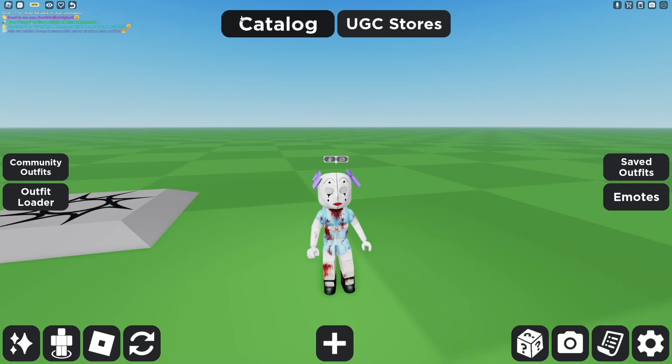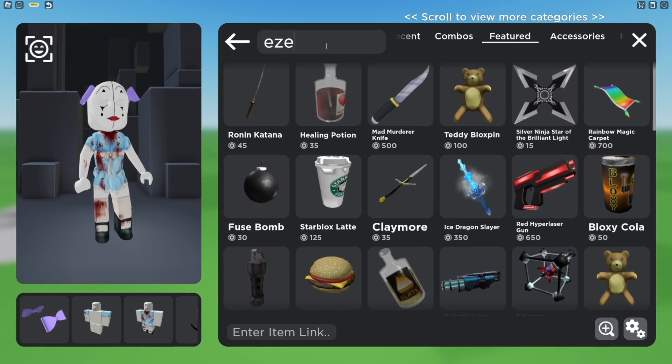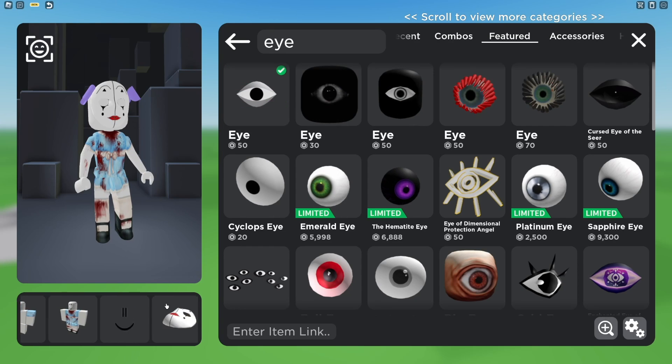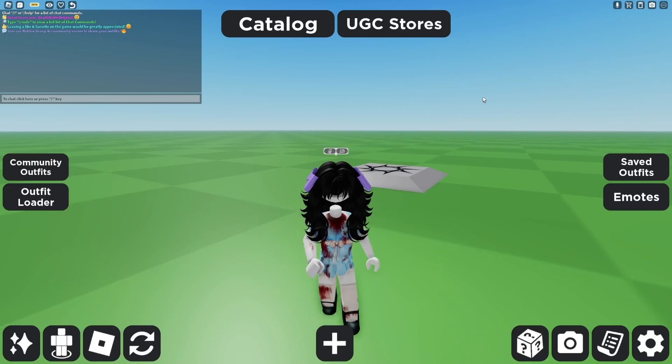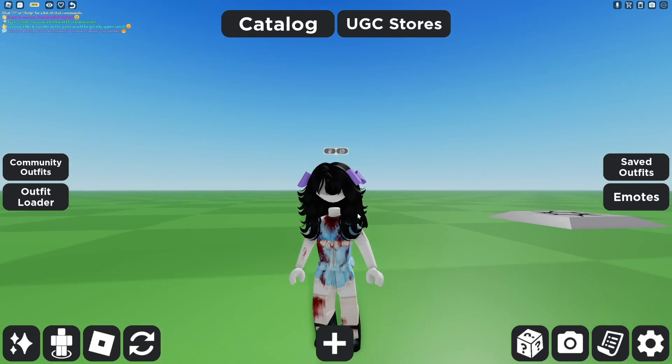As soon as you join, press Catalog and then go to Featured, then search up for the eye. Now press Try. As soon as you did that, you can see that you now have the eye. Secondly, go back to Catalog and select Hair, then choose any hair that matches your avatar. This looks like headless.